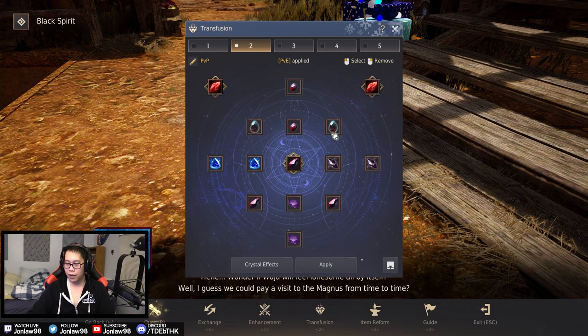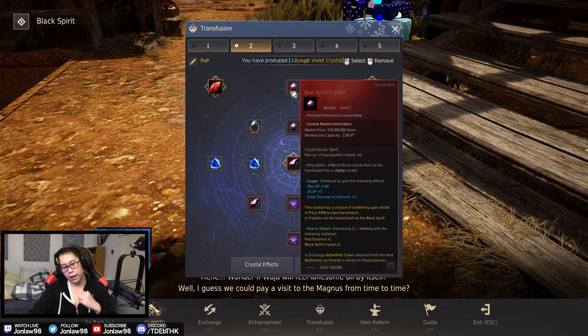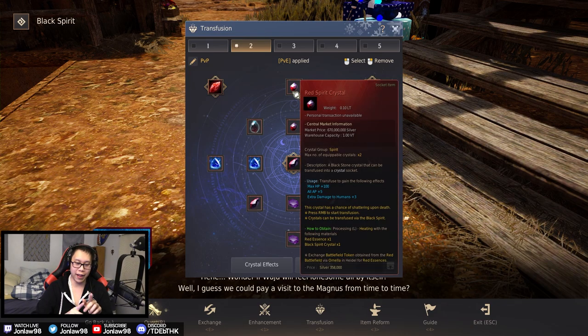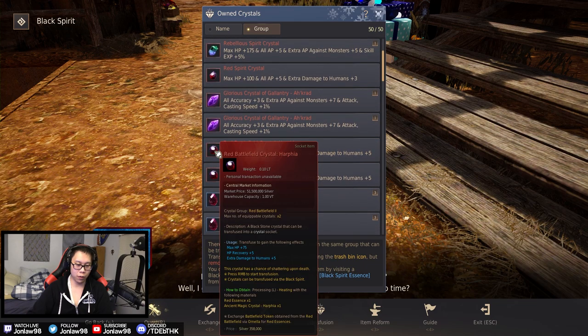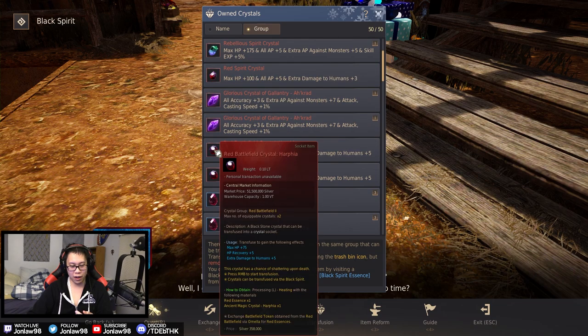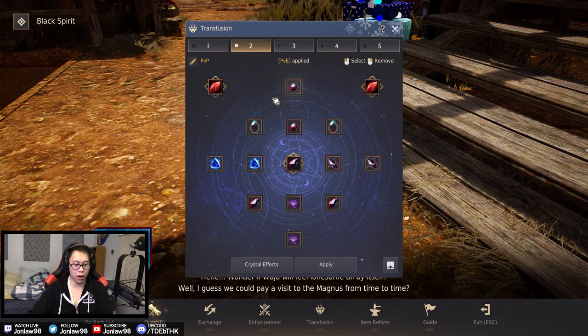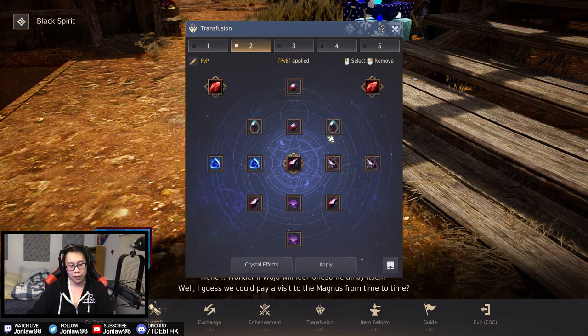Two L'Cars is pretty standard — everyone runs that for accuracy and ignore all resistances to get your CCs out. Two vipers for accuracy as well, very important. I now use two red spirit crystals because they give HP, AP, and extra damage to humans. Before I used harpias for five human damage and a little extra HP. The red spirit ones give slightly more output and HP recovery is kind of irrelevant, so I think this is more damage and higher survivability.